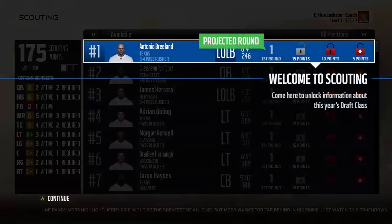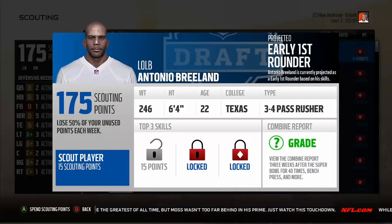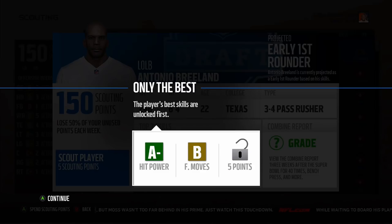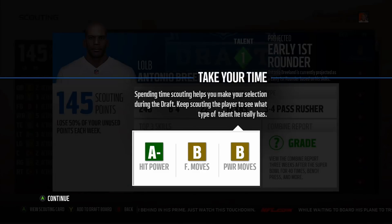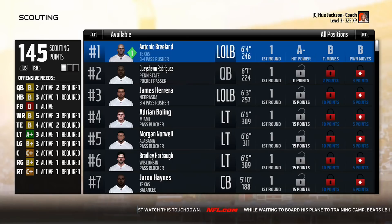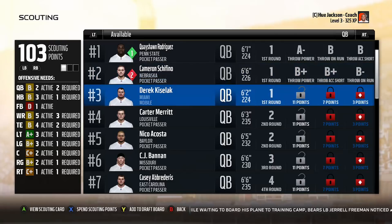Welcome back to the second episode of What the Franchise. Today we're taking a dive into player scouting. When I look at player scouting, the first word that comes to mind to describe it is 'shallow.' A quick overview: you get letter grades for a player's three best attributes, there's combine data, draft stories, and the true draft value — but mainly what you're getting out of scouting is those letter grades.